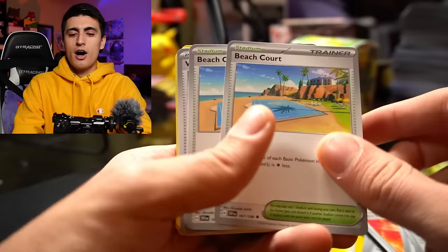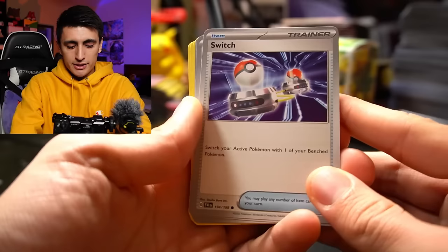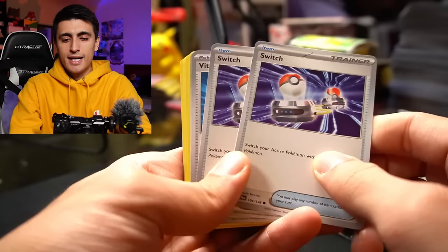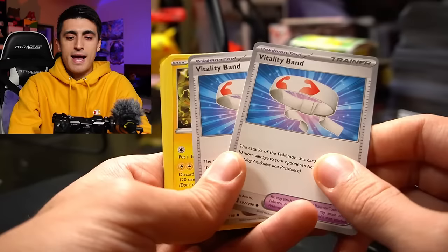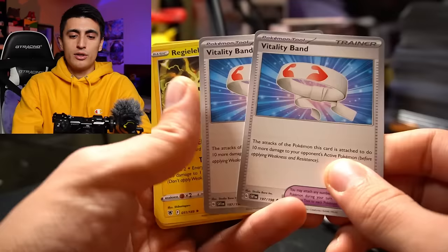For the stadium, we have two copies of Beach Court. Beach Court makes it so your basic Pokemon in play have no retreat cost — an amazing, amazing card. Just in case you can't retreat or need to switch out twice in one turn, you also have two copies of Switch, a classic card that has been in the game for 25 years or more. And there's also Vitality Band, which makes your attacks do 10 more damage. You'd want to search out Vitality Band with Arvin, since Bravery Charm wasn't included — Bravery Charm is definitely a card I'd recommend replacing it with.